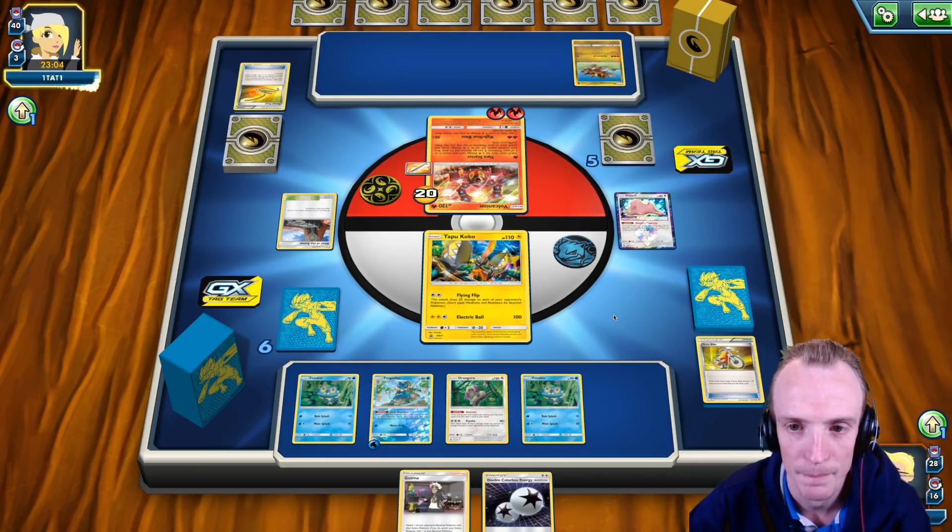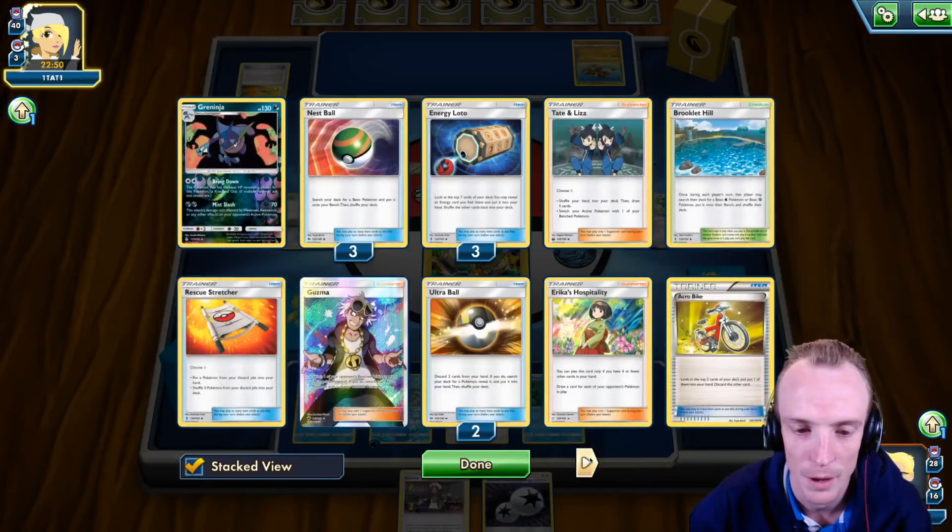Turtonator is coming down. I'm pretty sure she's not wanting to play Reshazard and she's trying to play around with Volcanion Turtonator. I need to get into her as quickly as I can. I probably shouldn't have given her the Ditto, but oh well.